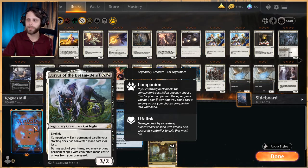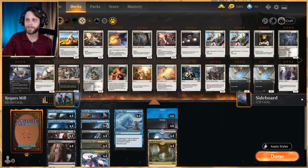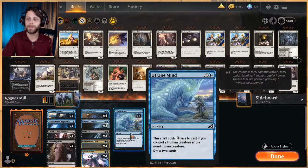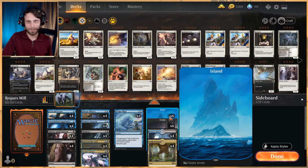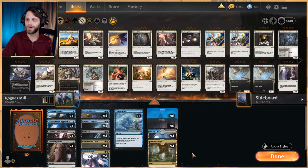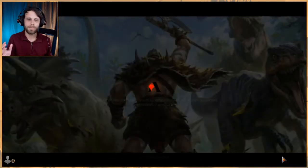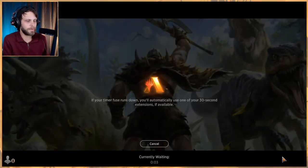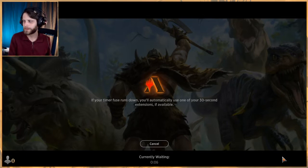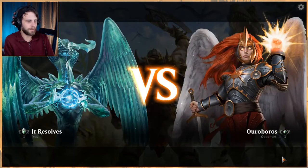As far as lands go, it's a 20-land deck, which makes sense since we generally don't need to go above two mana. It is a little tricky for consistency with only 20 lands, but we've got six Islands, six Swamps, four Watery Grave, and four Fabled Passage. That's the deck — I really like it, it's very fun, but it can be a bit hit or miss. We'll try to get three good games in.